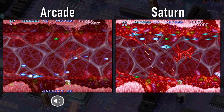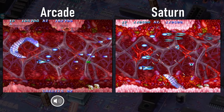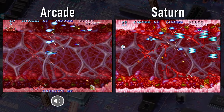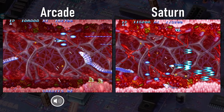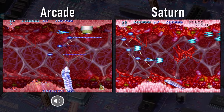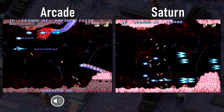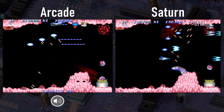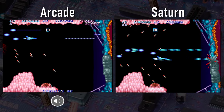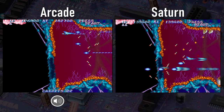Here is our first real big noticeable glitch in MAME. The colors are wrong in the arcade version here. Do you see how the foreground layer is transparent in the arcade version on the left? It's not supposed to be like that — it's supposed to be solid like the Saturn version on the right. The only thing that's supposed to be transparent in the background are the mucous-y webs, but meanwhile more things are transparent in the glitched MAME version.